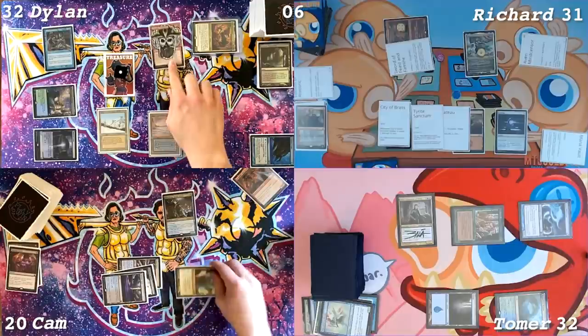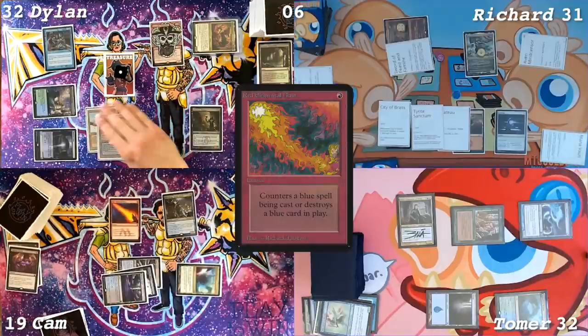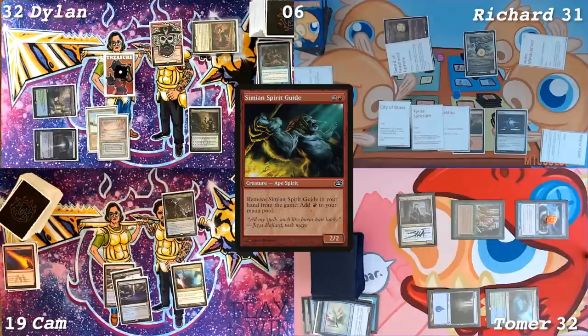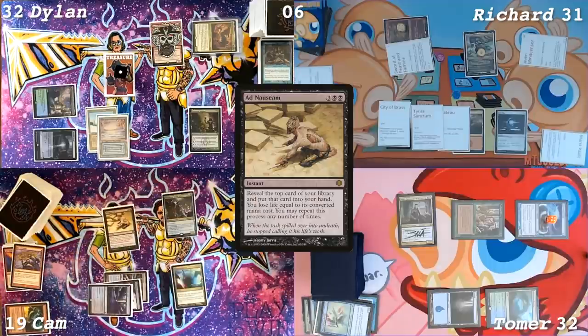At the end of your turn, I'm going to pay one life down to 19 to Red Blast the Rhystic Study. Can I draw a card? Yeah, you can. We'll go to my turn. Draw for turn. All right. Exile Simeon Spirit Guide, make a red mana. Cast Rite of Flame with that red mana. We'll do a 19-life Ad Nauseam.